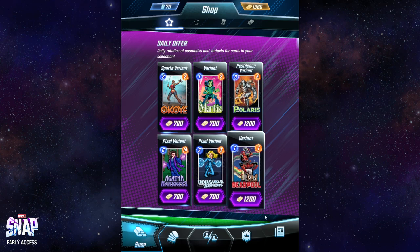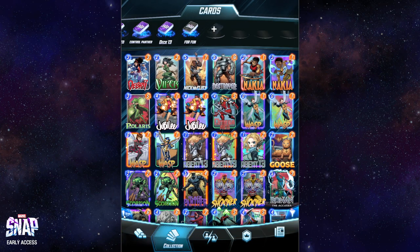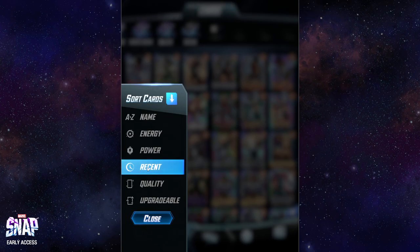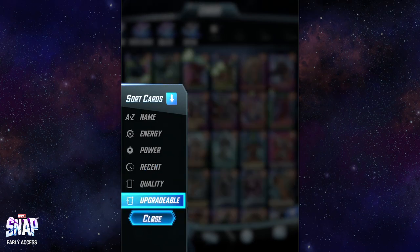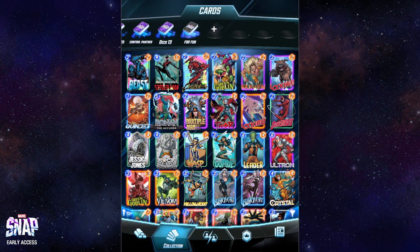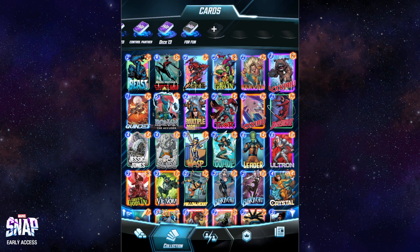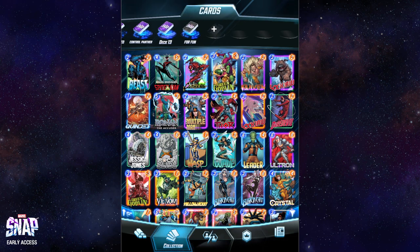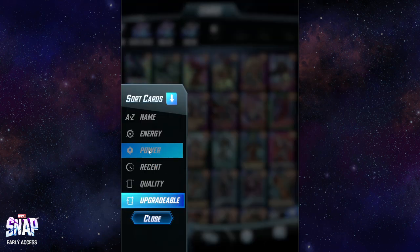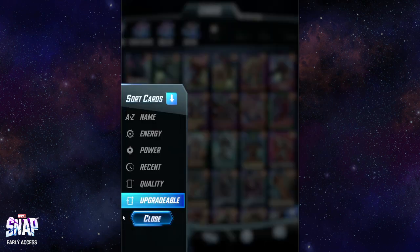This is something I only suggest when you're this far deep like me. Like if we actually go here and see the characters I can boost, there's just not that many. All these cards here — Beast, Miles, Carnage, Green Goblin, Lockjaw — the ones that can currently be leveled up all have variants, and those variants are the reason why I don't level them up. They stay that way forever.